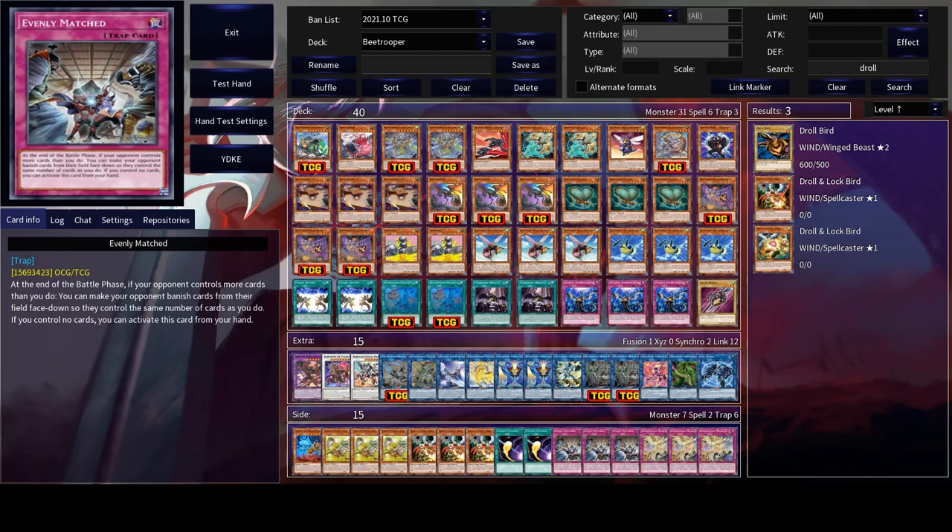Keep in mind that when Gokipole is sent to the graveyard you can search for a copy of Dragonbite, so we have another extender in hand or a great card for follow-up. As you will see shortly in the combos, Dragonbite allows us to manipulate the levels of the monsters we have on the field to go into Baron early or Savage, depending on the monsters we have on the field. Let's now move into the Baron combo.